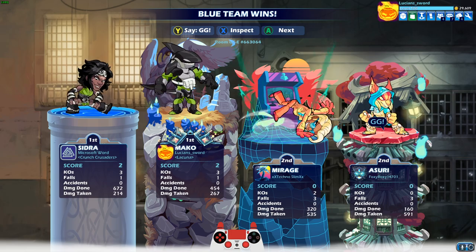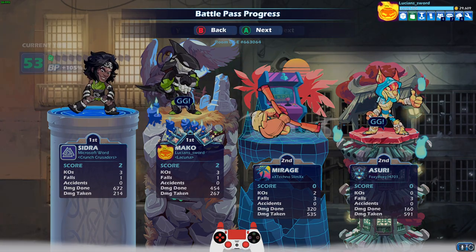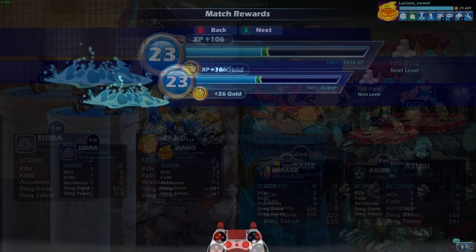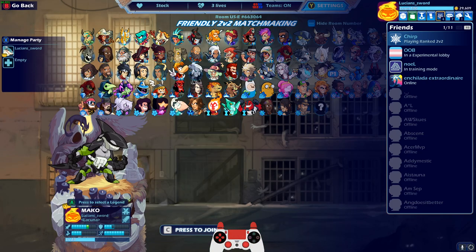We got a lot of progress on our challenges that game. Emote on KO platform — done! We got a side sig, a neutral sig, and a down sig KO. I shouldn't be using Mako because I need to do Scythe damage, Axe Legend wins, and Orb KOs, so let's go ahead and do that.